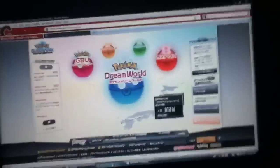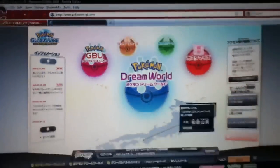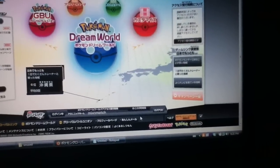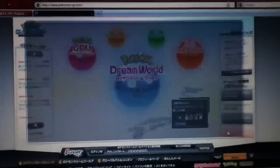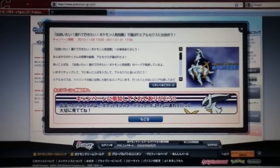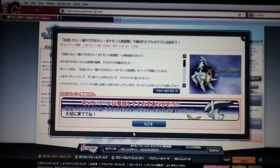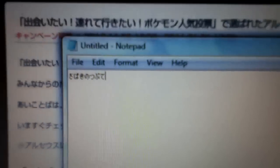What you're going to want to do first is go to the Global Link website and sign in. Then you're going to want to click this orange button right here, and a large box will come up. You're going to want to click the first one. Unfortunately I've already done this, so yours isn't going to look exactly like this — there will be a text box where you're going to input the password, which is a combination of Japanese letters that I'll hopefully have in the description.